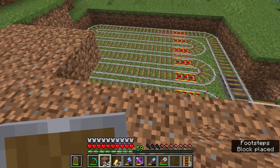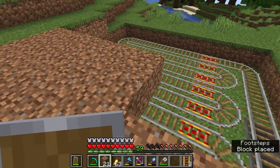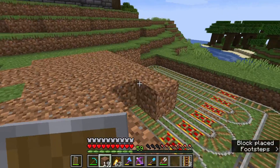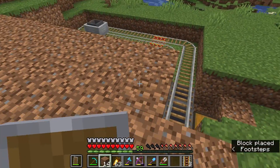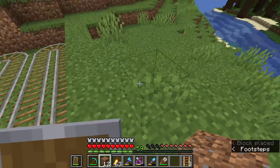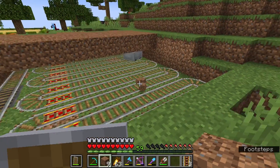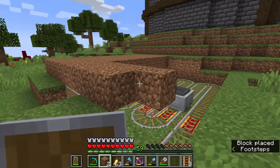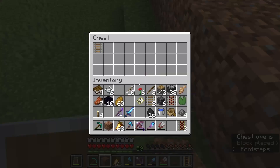So I guess you have enough dirt? Do you have enough dirt? No, I don't. Okay, I'll grab one. So what we want is, let's say there's items over here — we want the hopper to pick them up, just like that, and then it'll deposit them in this chest.